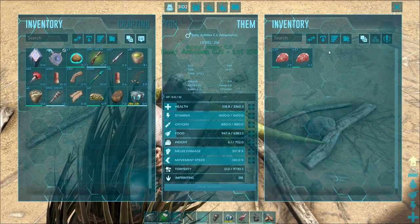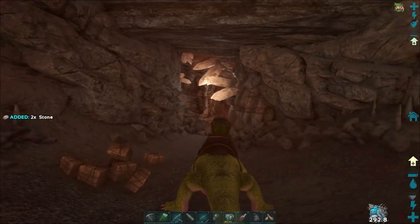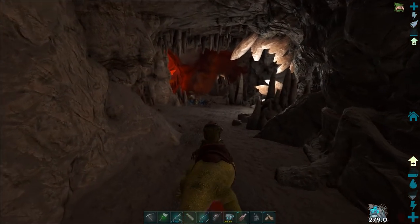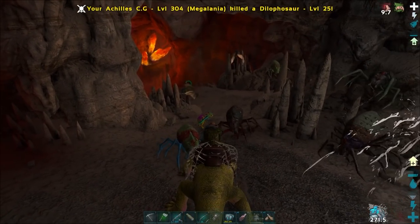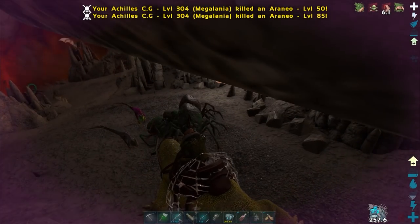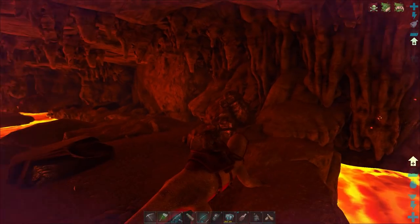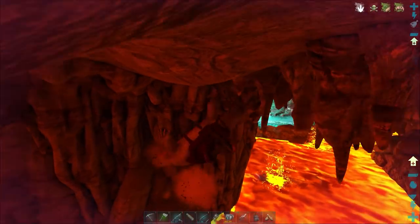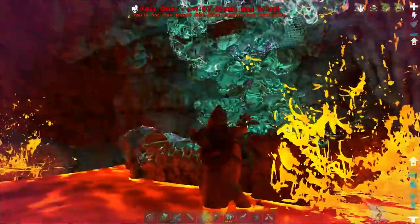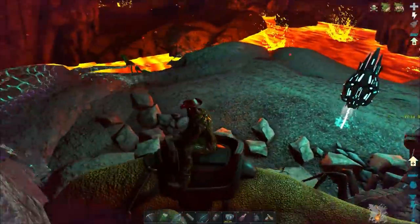After a full imprint and some basic leveling, it was finally time to test our epic cave mount out in the lava cave. So, Achilles - our fully imprinted, levelled pink salamander - we're going to test you out in the Artifact of the Massive cave. Some consider this one a hard cave; that last jump has caught me out a few times, and that is one of the reasons I wanted to test a half decent Megalania out. The real reason I wanted to bring this Megalania into a cave like this is because it can stick to the walls. Even if we drop in the lava, we've still got time to be able to cling out. We've lost our otter - I totally forgot we'd lose our otter.